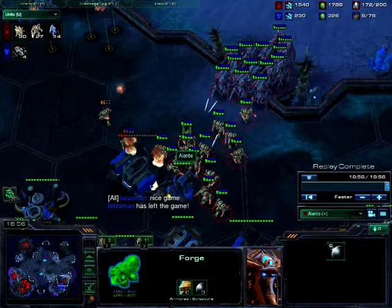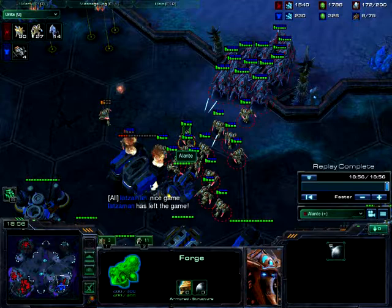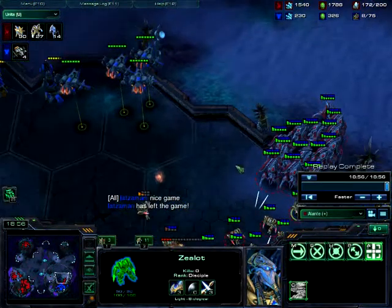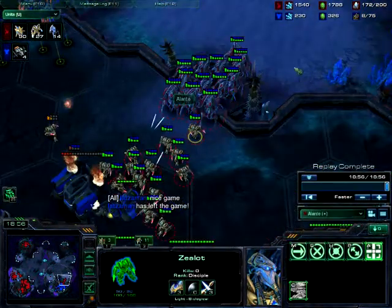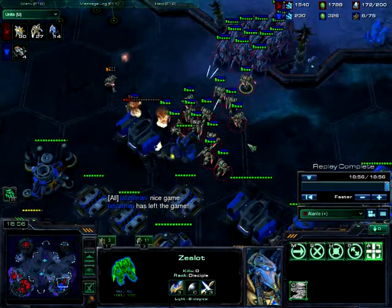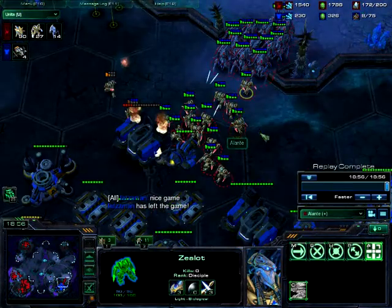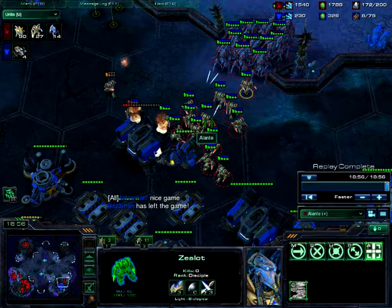Against Terran this works really well because most Terrans will go for marauders — and marauders are obliterated by chargelots, and I mean obliterated. If they go for tanks, you can blink into a tank line, no problem at all. Chargelots also close the distance very fast. If he's going for marines, marines get obliterated by chargelots because zealots have so much health — 150 shields.